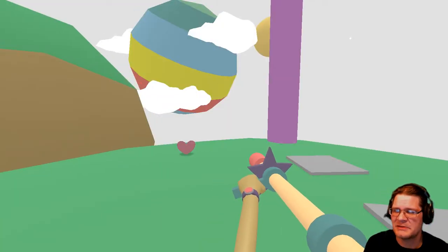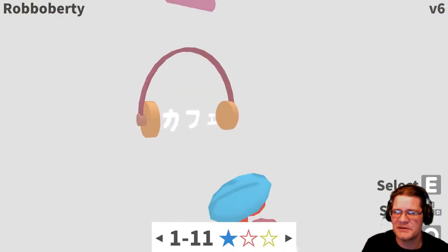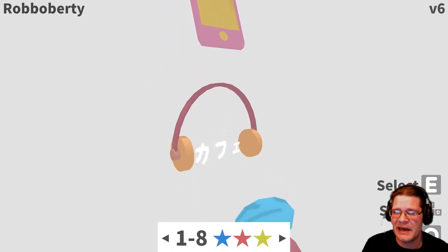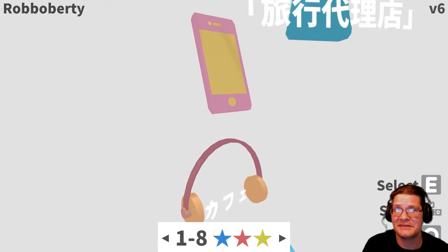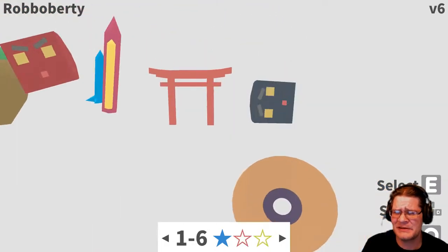I'm going to skip to a later one because there's not really anything happening in that one. There's all these different icons and I don't know what they mean. I noticed something weird here though — I can't figure this out yet, there must be some reason for it. But there's no 9. It goes 1.8 to 1.10. But for the most part they're in order. So I think there are hidden levels.